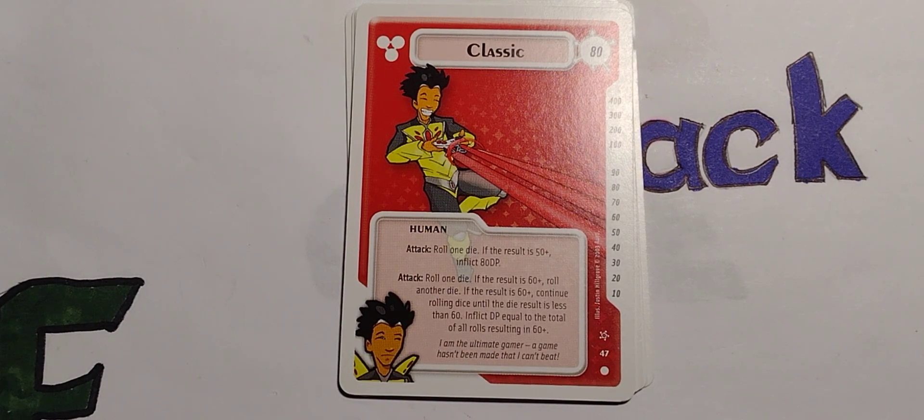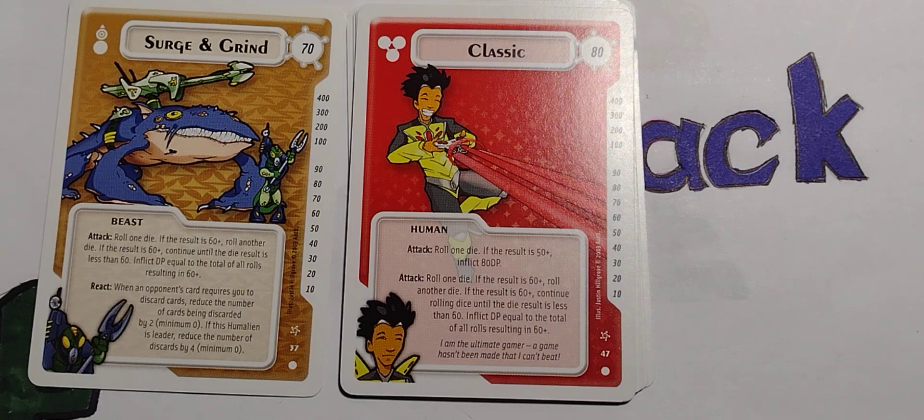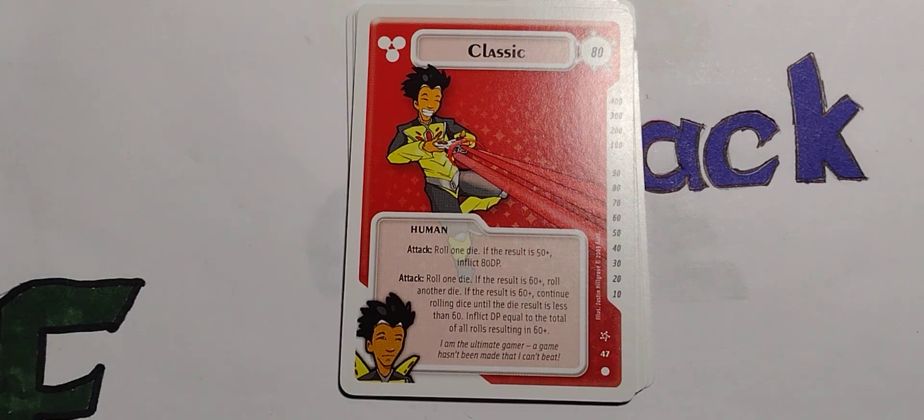He's human, in his way. 80 points — that's his EP scale. Attack: roll one die; if the result is 50 plus, inflict 80 damage points. Attack: roll one die; if the result is 60 plus, roll another die; if the result is 60 plus, continue rolling dice until the result is less than 60, then inflict damage points equal to the total of all rolls resulting in 60 plus. Wasn't that basically Surge and Grind? Yeah, that was our first ability. Can't be classic if it's the first set, dude.